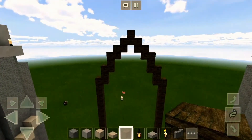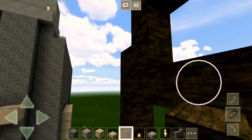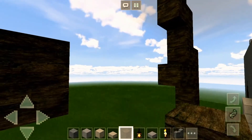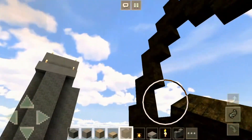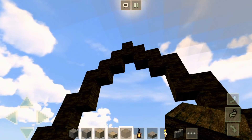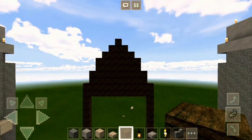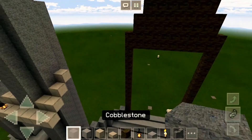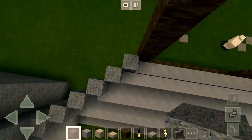Okay, now it should look like this. From here, we're gonna fill everything on top with wood. Now you're gonna take your cobblestone and bring these ones up.